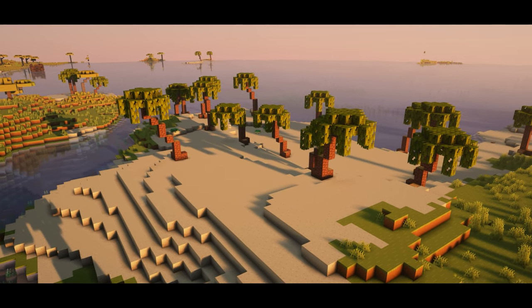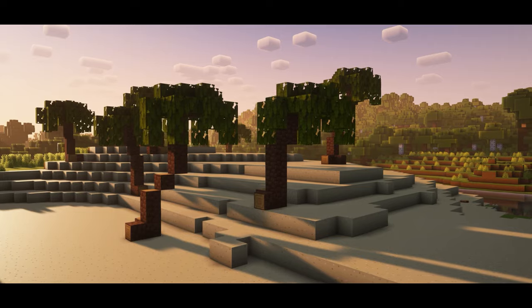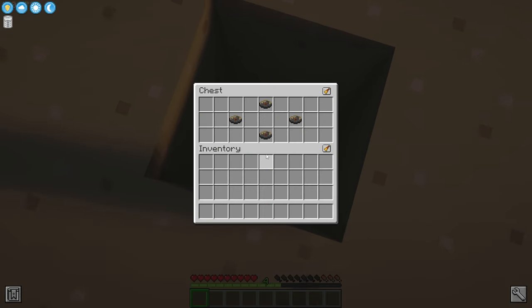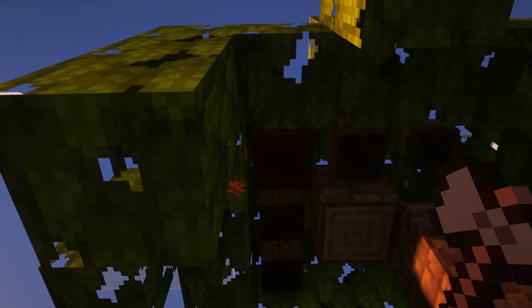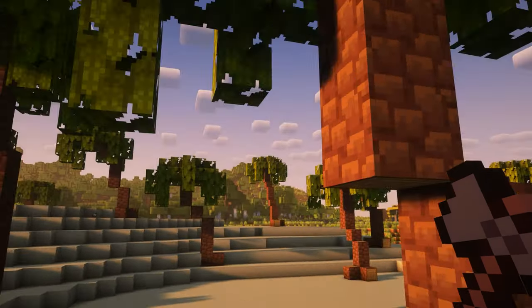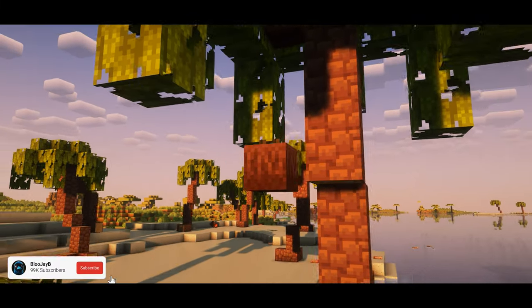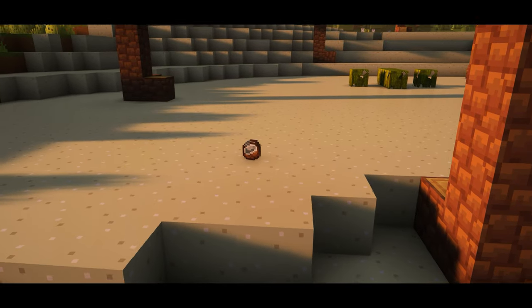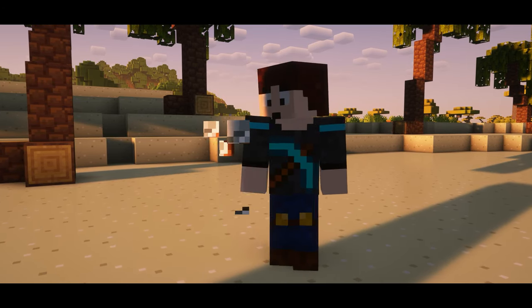The first biome we're going to cover is the beach, where you'll find coconut trees, coconut crabs, seashells, and if you try hard enough you'll even find a tropical themed music disc. The coconut trees obviously grow coconuts that can be harvested with an axe, but you can also wait for them to fall to the ground when they are fully grown. These coconuts will split and drop into two slices that have the same effect as a milk bucket.